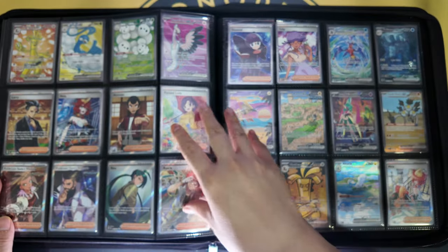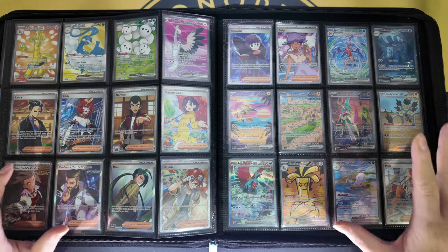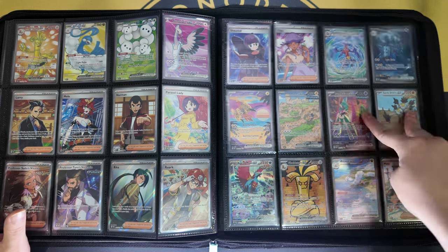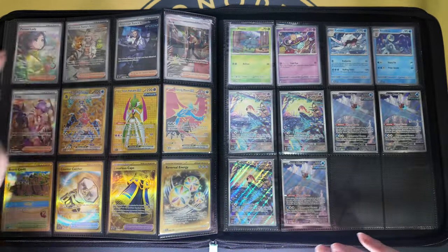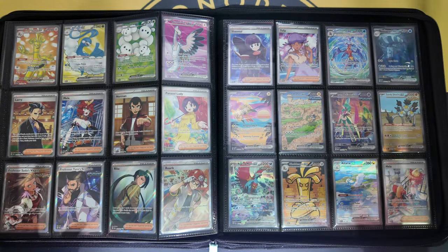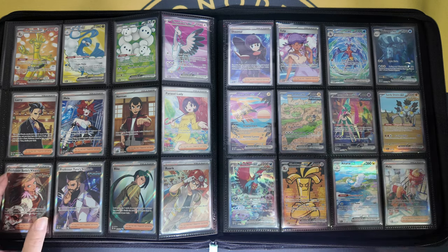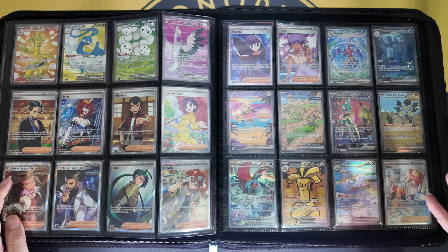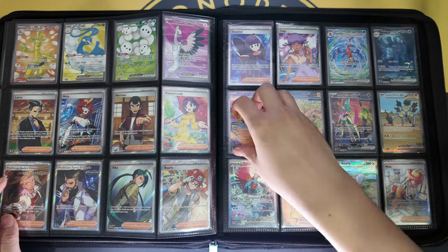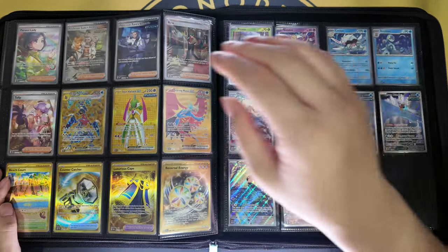If you look at how many Special Illustration Rares there are in Paradox Rift, you will be very stressed — there are 19 of them. To collect 19 Special Illustration Rares means that you either buy them or you need to open more booster packs and booster boxes. Coming to the artwork, the ones that stand out for me are Iron Villain, Roaring Moon, Gold Dango, Tapu Koko, Arteria, and finally Tulip.